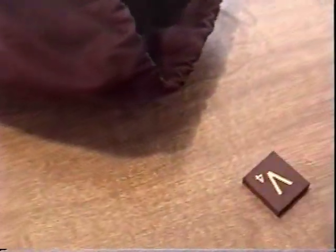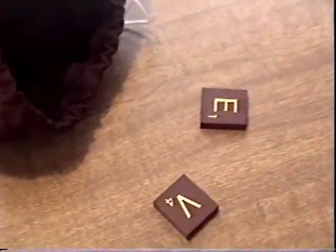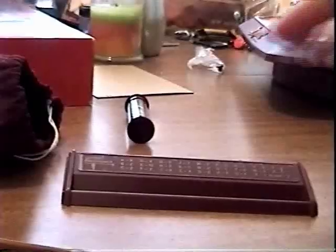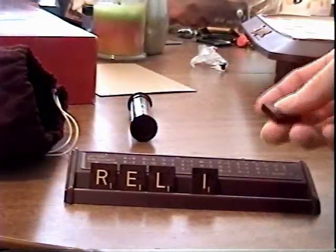There are two ways to determine who goes first. All players draw from the bag of letters, and whoever draws the letter closest to A goes first. If you grab a blank, then you automatically go first. The second way is to have everybody draw all seven of their letters from the bag, place them in their piece holder, and whoever believes they can make the longest word goes first.